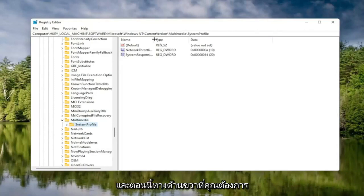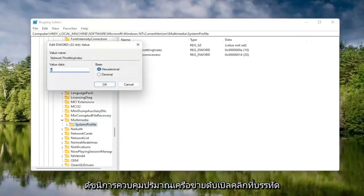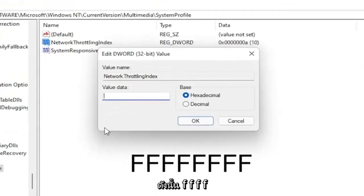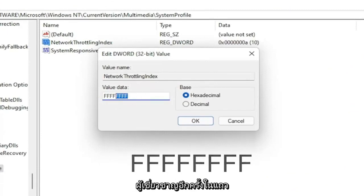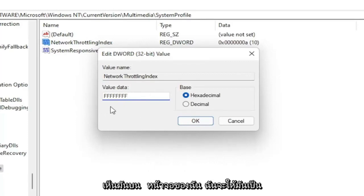On the right side, locate something that says Network Throttling Index and double-click on it. In the Value Data field, delete whatever is in there and type eight Fs in a row: F, F, F, F, F, F, F, F — eight total. The base should be set to Hexadecimal. Select OK.